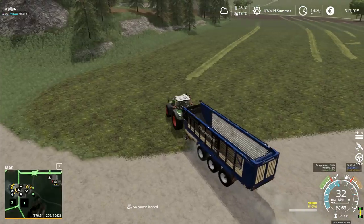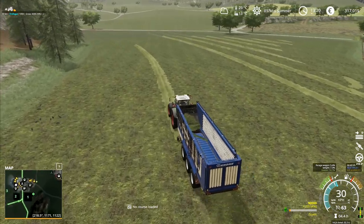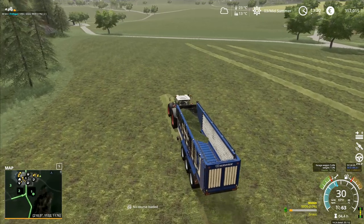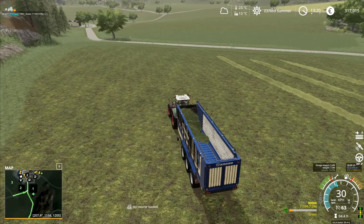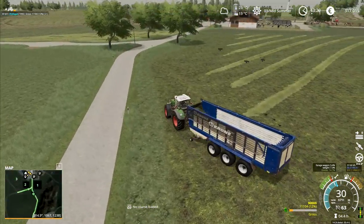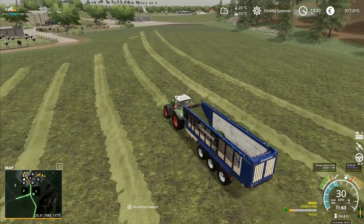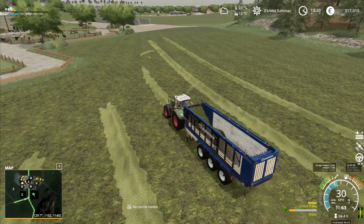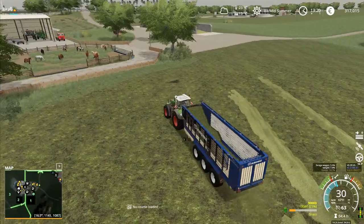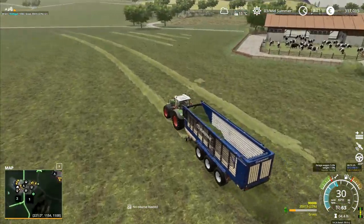I'm going to run straight down through here and take this nice long run to gather all of that up. In theory, once we've done this bit, it should take something like six to seven hours for the grass to turn into hay properly - I think. I'm not entirely 100% sure on the exact numbers on that, so we just have to fast forward time a little bit until the grass actually turns into hay. But that is something that bugs me ever so slightly, because if you cut grass in the afternoon you're going to end up losing half of it. I do like the mechanic in Seasons where the grass disappears over time - I think that is absolutely brilliant - but I don't like this new thing for the haymaking where you've got to have it on the ground for six or seven hours.